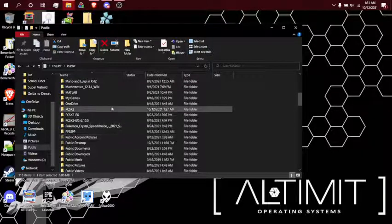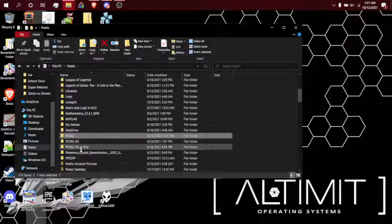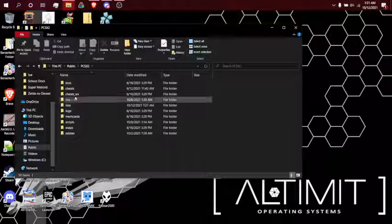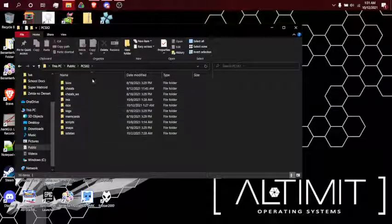Two things you're going to want to have before we start: set up PCSX2. I'm using a discontinued version, don't worry about it — you just need regular PCSX2. Version 1.6.0, I believe, is the version that is preferred, so make sure you grab that and set it up to your heart's content.